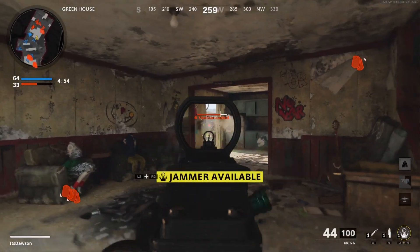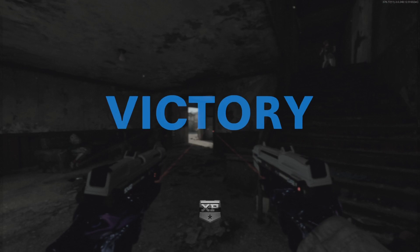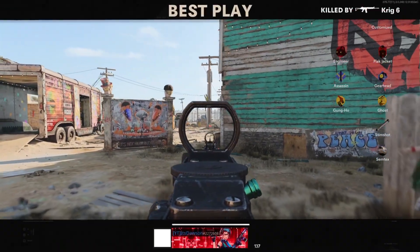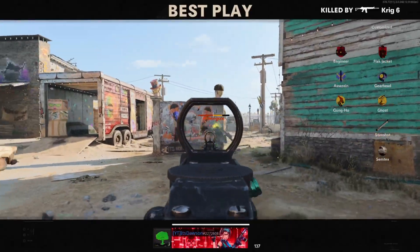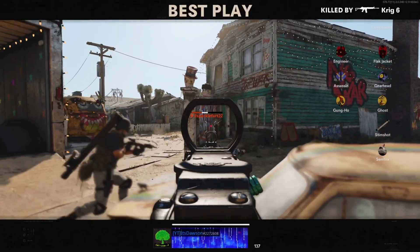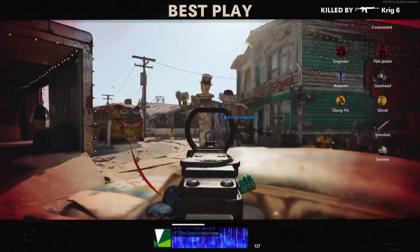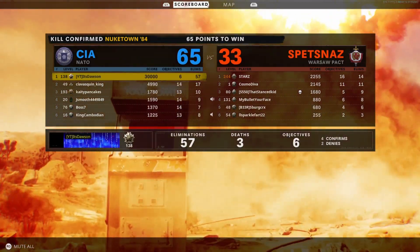We got it to go off before my teammates got tagged, so that's definitely positive. They'll probably run and grab one now — there we go. 57 and 3, but it is Kill Confirmed. We got a nuke still, can't hate it too much. 57 and 3, nuke with the Kreg 6. Baby!